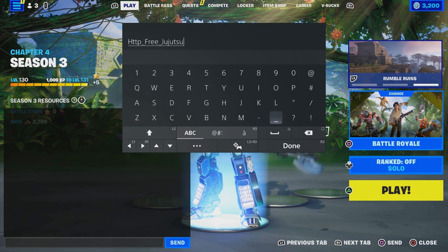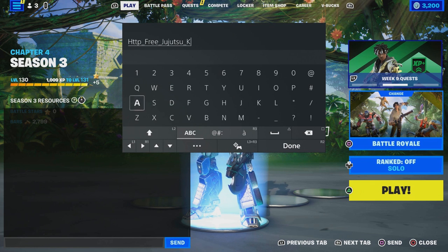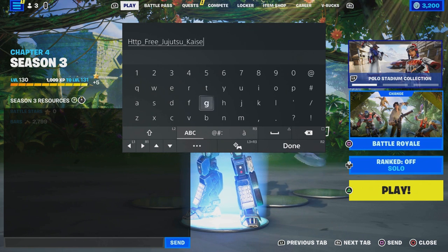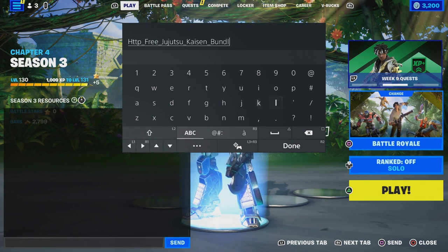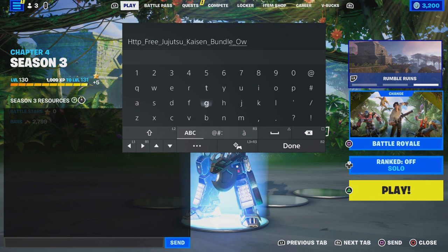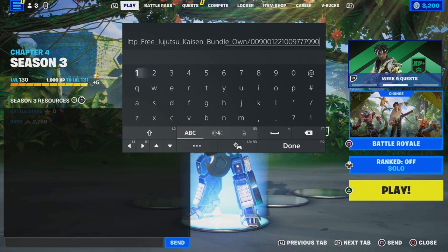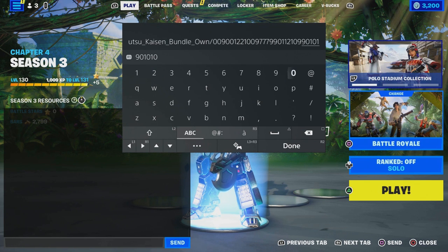All right, then put the underscore and put this name right here. We're going to take out the 'A', put that in, and then type 'bundle' — make sure you type in 'bundle' — then put underscore and type in 'own', like you guys own it. Then put dash 009 001 221 009 777 990 112 1010. Make sure you enter that.